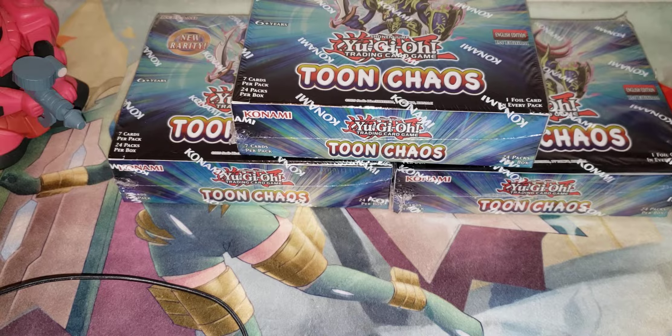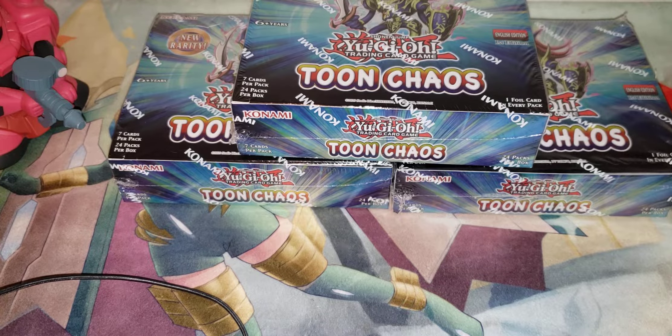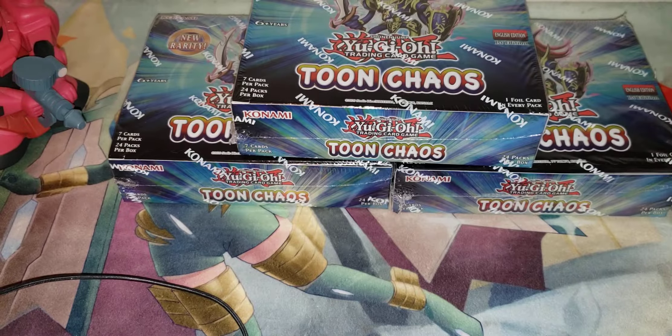I got that Eternity Code mousepad that came with the sneak peek kit. I didn't want to wait to open packs, so I just opened up all the OTS, and out of the last pack I did get the ultimate rare I wanted, which was Trap Tricks of Rafflesia, so I was really happy about that.